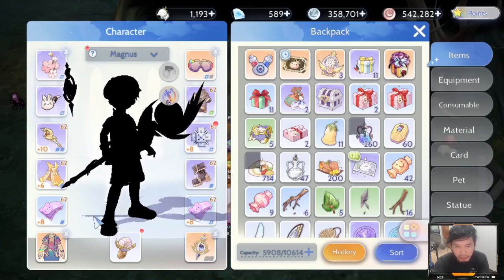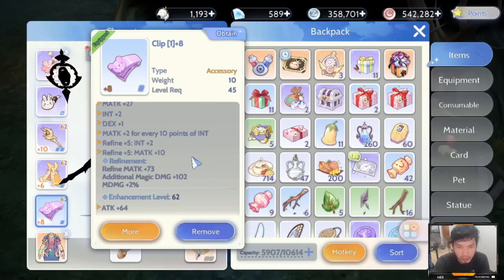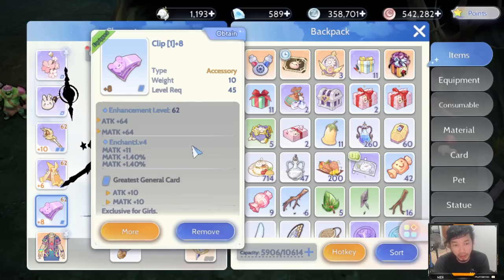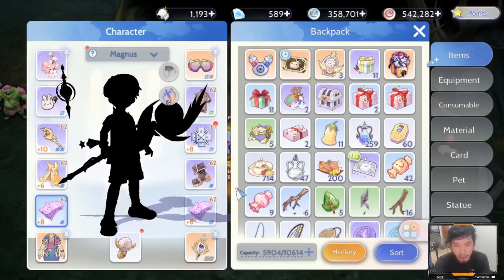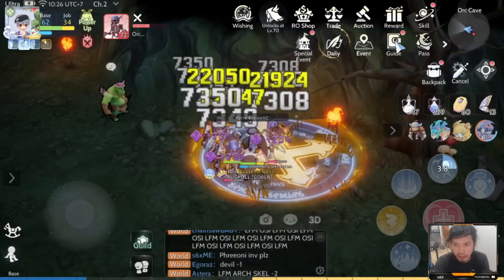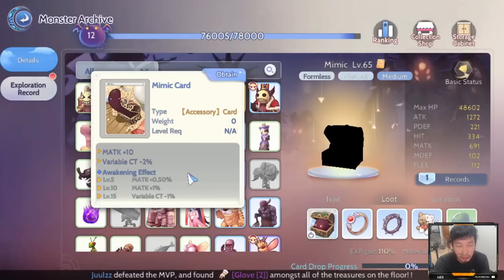We are done with the primary equipment. Next would be accessories. If you can have a Clip, that would be great — it gives DEX plus 1 and INT plus 2. For the card, you can use any card such as Greatest General or any card that provides Magic Attack or Magic Damage. I have the Raid card, which provides plus 5 Magic Attack and plus 1% Magic Damage — 1.5% because it was Awakened. The best card for accessories would be the Mimic card, which provides Variable CT minus 2%, but it is very hard to obtain.